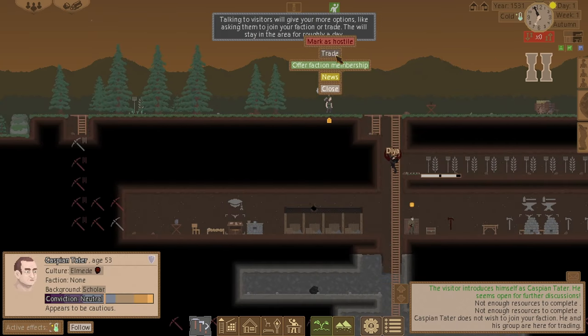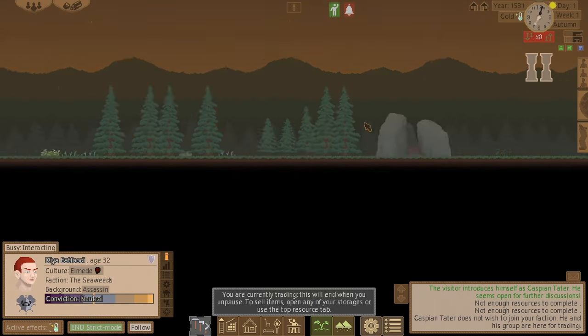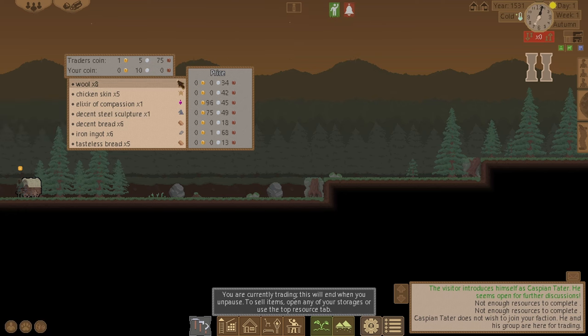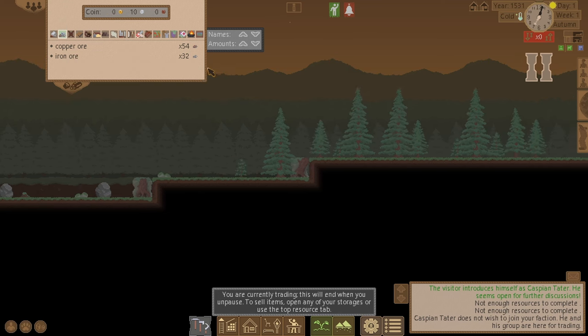Let's sell them something then. Go back to him and see if he wants to buy anything off me. Let me open the storages and see what top resources I can sell.